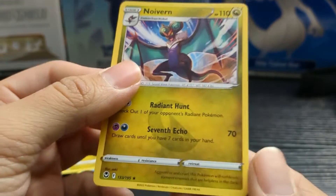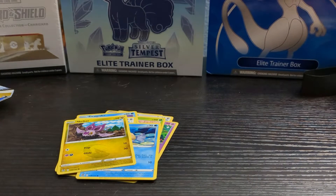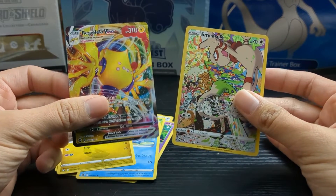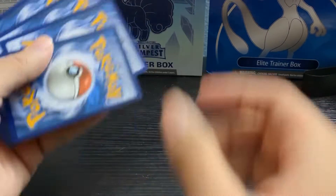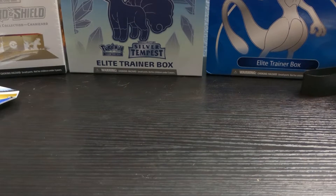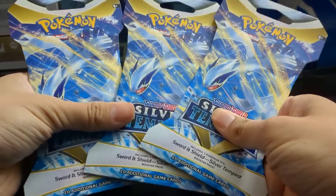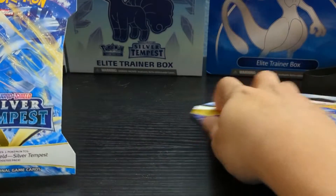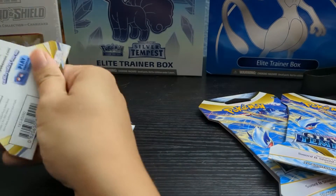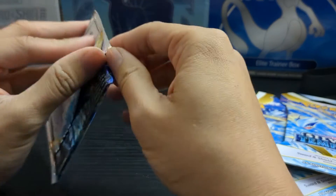Here's our reverse holo — it's a Dreepy, not too bad. Our rare card is a Noivern. So from the blister pack we got two nice art pulls. I'm gonna check my TCG pricing to see what those are worth. This might be my last unpacking for a while because the holidays are coming up. I bought three of these packs — I wanted to keep it Lugia-themed. Just because a pack has Lugia on it doesn't mean you're going to get a Lugia card, keep that in mind.